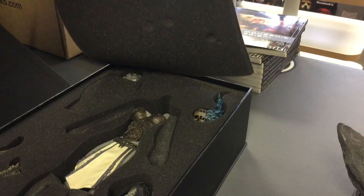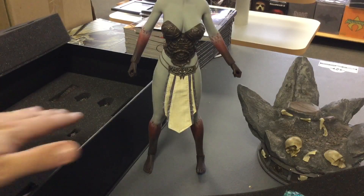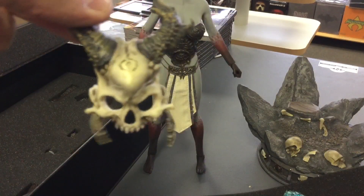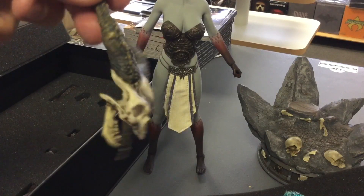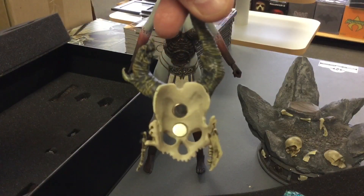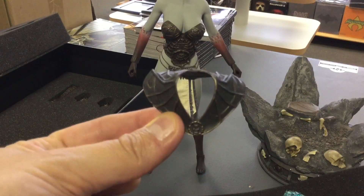I'll show you all the pieces. This figure is very interesting — I didn't know how elaborate it was. There are two parts to this box. This is her skull mask — she has it in her statue as well, and we do have the statue here. It's got little real chains to it, kind of a rusty look, very well painted. You can see the magnets right there, so I'm sure it magnetizes her head.